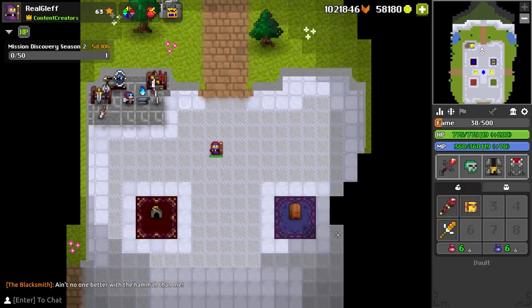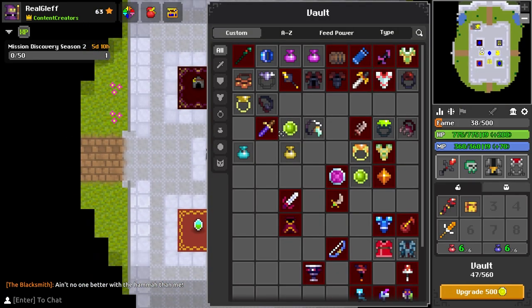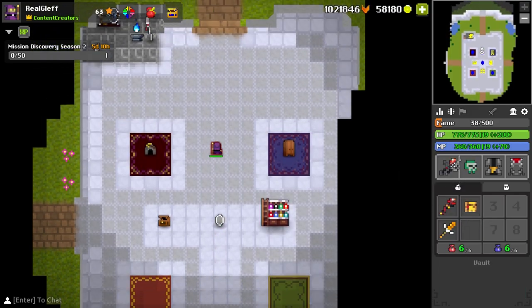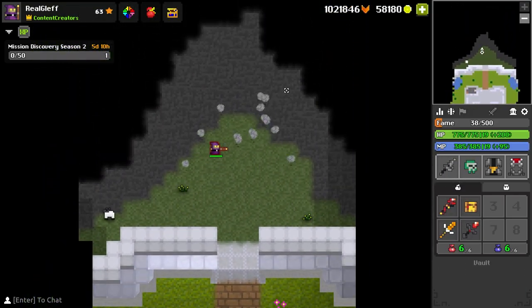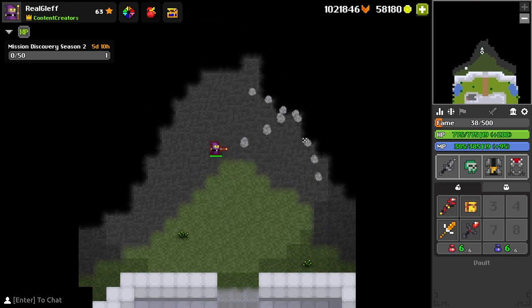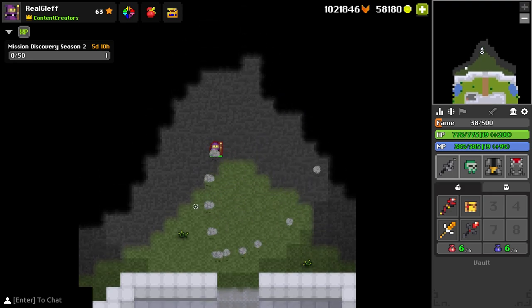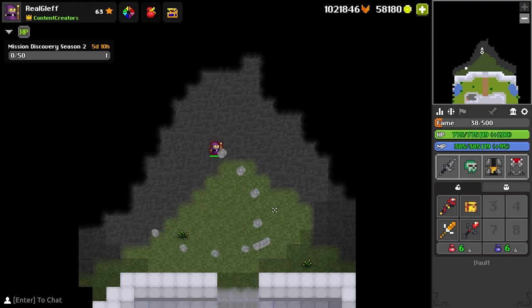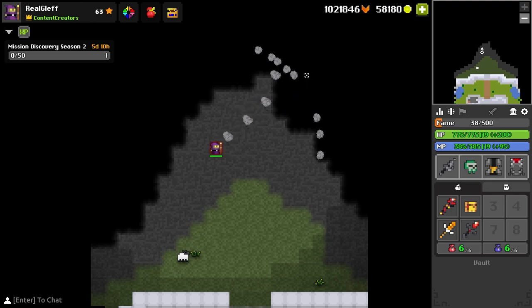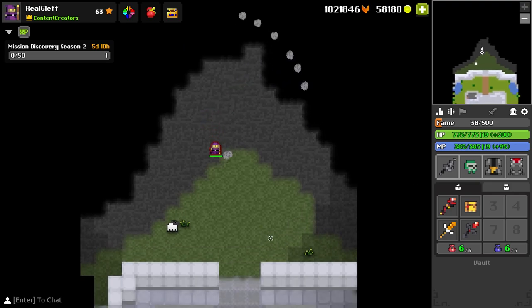Then we have the brain cube as well as the steam pipe, which is the staff. Steam pipe here — I think they have changed this one. I don't believe the shot pattern has been like this before, but I kind of like this. This is better than having spread out from your character — it spreads out on the apex point of the bullets. I like that much more than before.